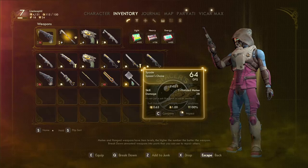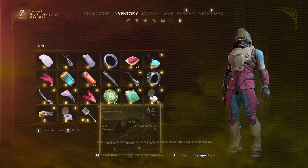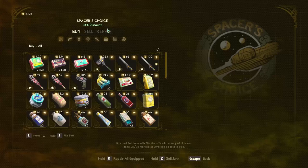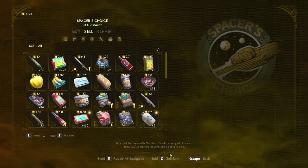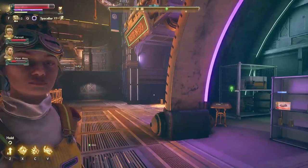Tip number seven is marking items as junk. Often you'll get stuff you'll never use in this game, and you can mark it as junk by pressing — in my case — Zed. You can see there's 'add to junk,' and by pressing it, it will go into your junk inventory. Why do you want to put it in junk? Because if you go to a trader, you can sell all of your junk inventory all at once. You simply go to your sell tab, hold the button to sell junk, and you will sell everything. In my case, I got around 2,600 bits and my junk inventory is entirely empty.